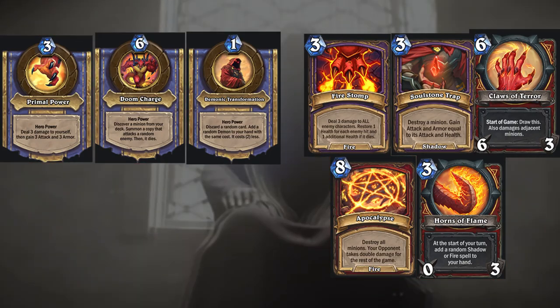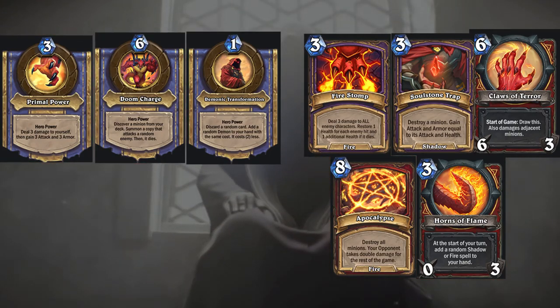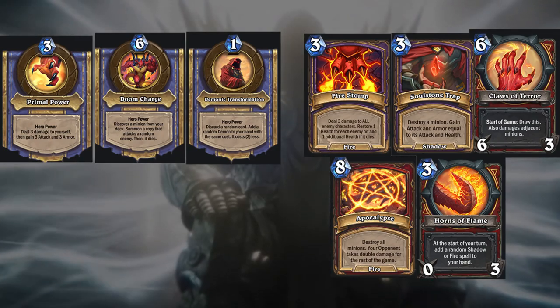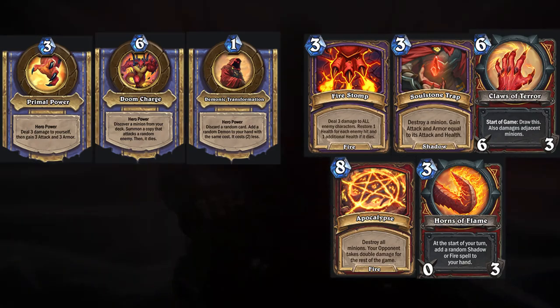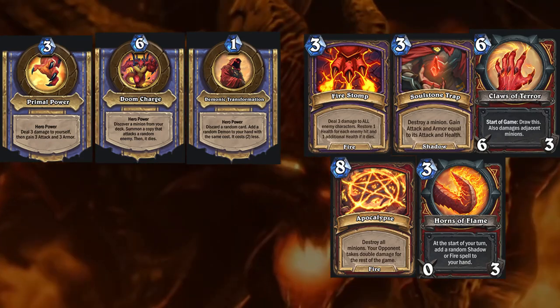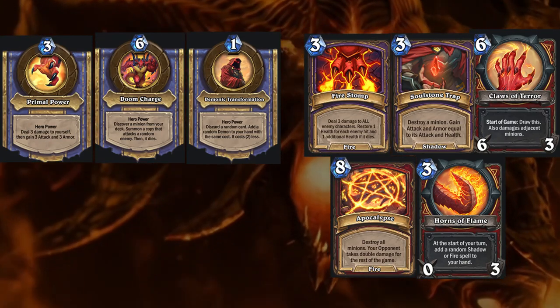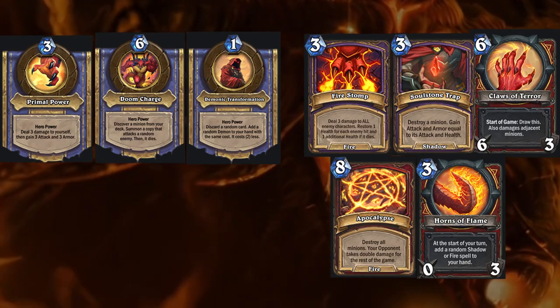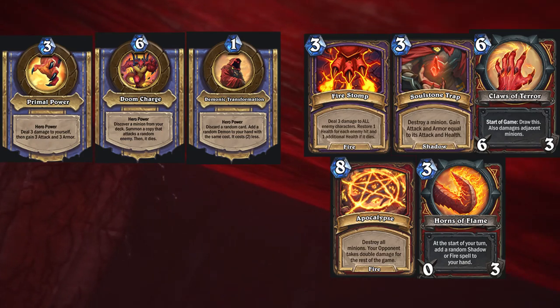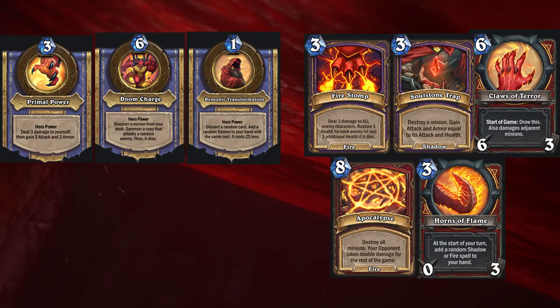By far the hardest unlock is Demonic Transformation. Summoning 8-attack minions is no easy feat, and especially Priest will punish you for doing so. Building a big deck with the Doom Charge hero power makes a lot of sense for this. Good minions for this deck are Rattle Gore, Morwark Fortune, and Plague Protodrake. If you want to stick with the Demon Seed game plan instead, your only option is Flesh Giant — it should be an amazing card in all Primal Power decks anyway.